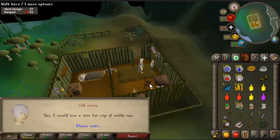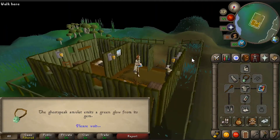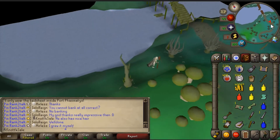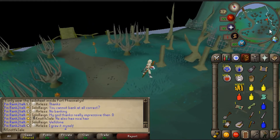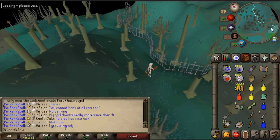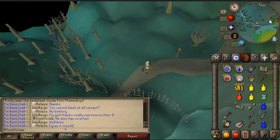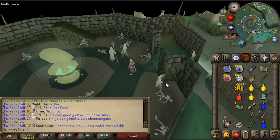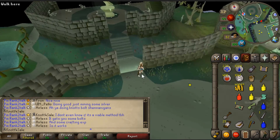Starting the Ghost Ahoy quest - making the old lady some tea with her nettles, giving her milk. I have to paint the flag the right color according to the real ship. Got an enchanted ghost-speak amulet. I ran around so much - I messed up the boat thing, not realizing I had to go to the real-life boat. Long quest but very awesome. Unlocked the ectophial and free access to Port Phasmatys, plus a great furnace there.